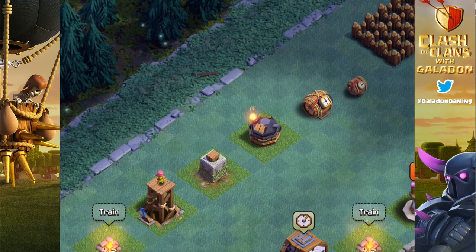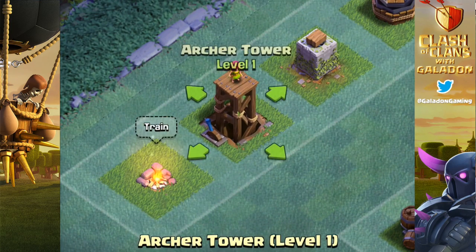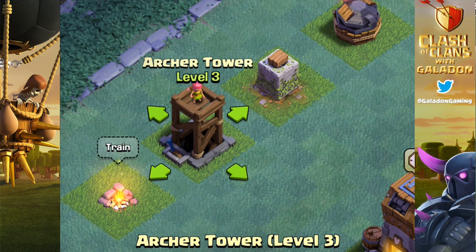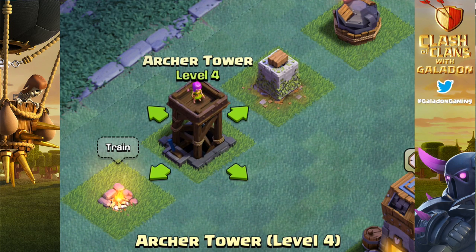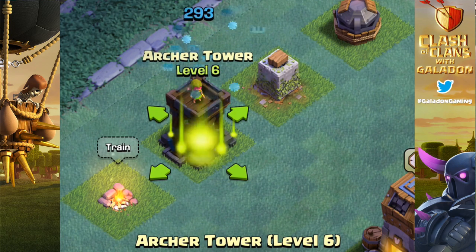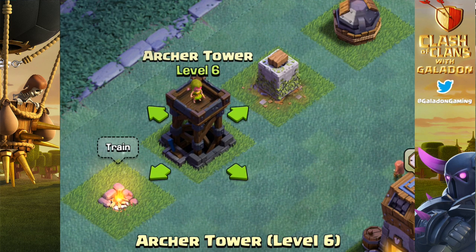This is the lineup of the new stuff that comes at Builder Hall 6: the camp is probably most important, followed by the Archer Tower, Crusher, Roaster, the two mines, and then the new sections of walls. We will run through and max out everything on this developer build, with a little bit of help from video editing. That Archer Tower looks pretty cool at level 6 — I like that a lot.